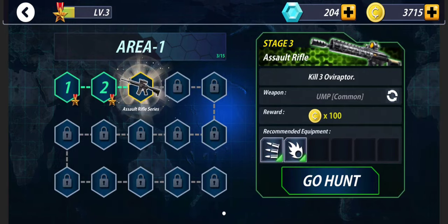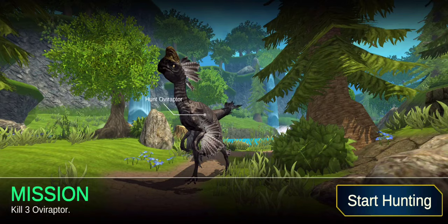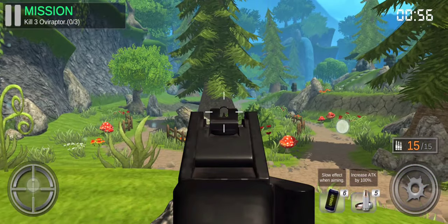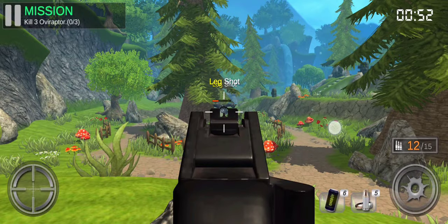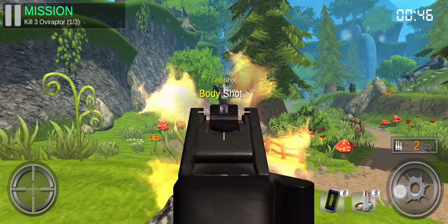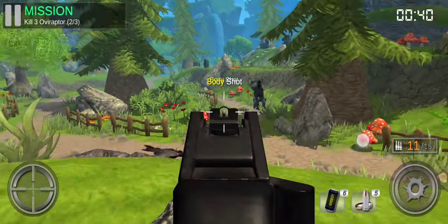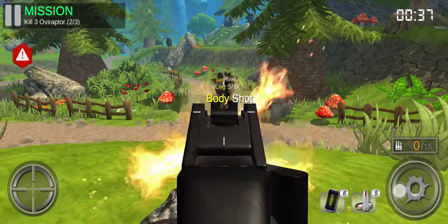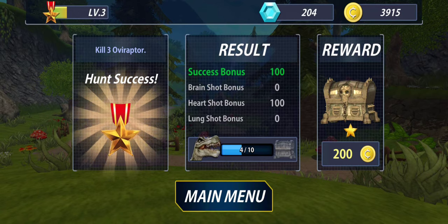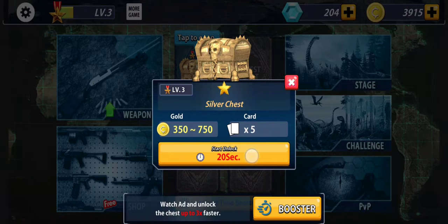Here we go, let's try Stage 3 using the Assault Truffle. Let's kill 3 Oviraptor — maybe Raptor. Oh my gosh, oops, he's running towards us. I like this slow motion at the end when the dinosaur is jumping on you. That's cool.